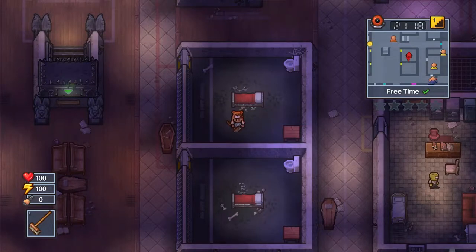Hey guys, The Escaper here. Welcome back to another The Escapist 2 walkthrough, and today we're back in Wicked Ward and we're going to be doing the A Grave Affair escape.